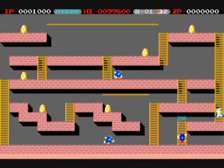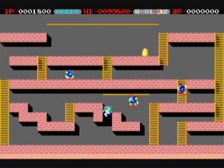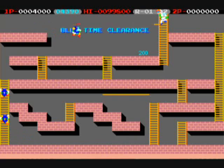Some of the monsters can pick up the gold and carry it, and you'll see them flashing if they have gold. If you make them fall into a hole, they will drop that gold and you will be able to pick it up. Don't forget that you can walk over a monster if it's fallen into a hole. And if you have three monsters fall into a hole at once, then when you walk over all their heads, you will get a special bonus.